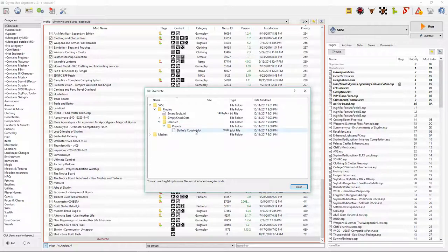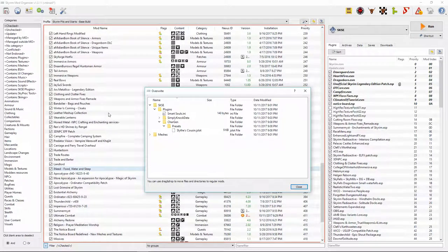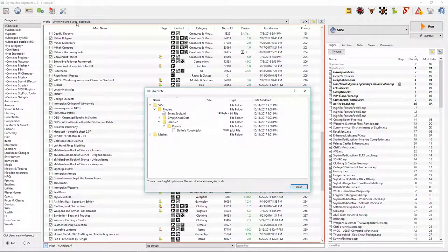You can see that other mods are starting to create data files as well. Simply Knock has already created its own .json script files. Somebody else has created a meshes file — I think I know what mod did that, it's a new mod I've loaded and I'll show you in a minute. Wearable Lanterns also creates a little data file — we're going to delete this one for now.